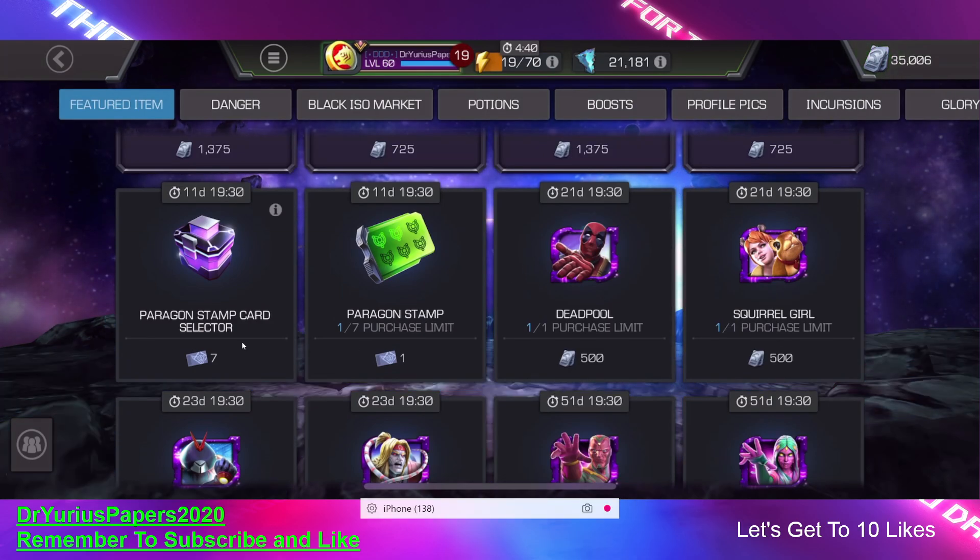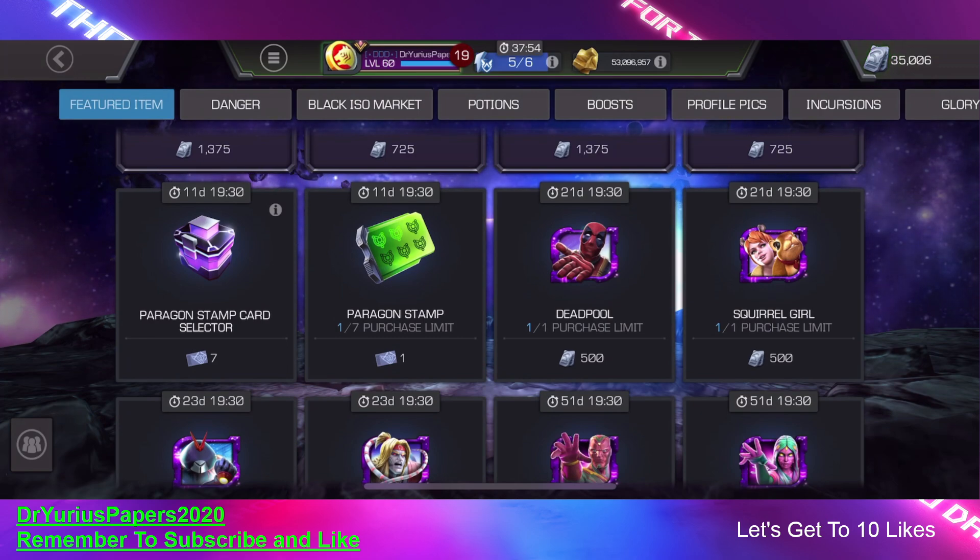So how does that happen? This is how it happens right here. If you buy both the Paragon and the Thronebreaker offers, the Thronebreaker offer comes with a Thronebreaker Stamp, but for the next 11 days and 19 hours, you can turn that Thronebreaker Stamp in to get a Paragon Stamp. In addition, when you buy the Paragon offer, you get the Paragon Stamp. You can turn up to seven of these Thronebreaker Stamps in to get a Paragon Stamp. You can see that I have been doing that every day, which means up to seven times in the next 11 days and 19 hours, I can get two Paragon Stamps per day.